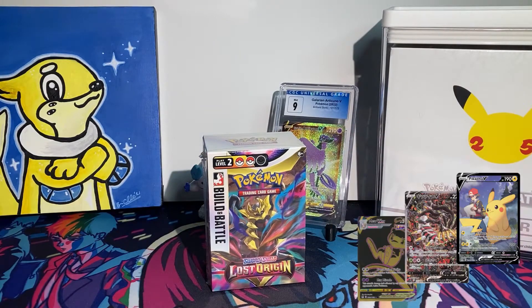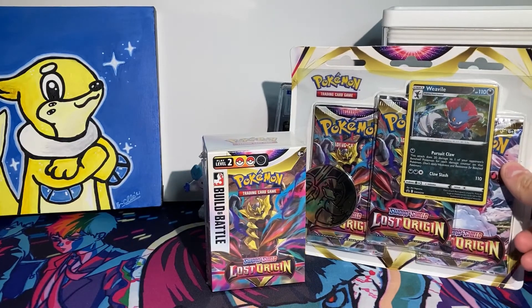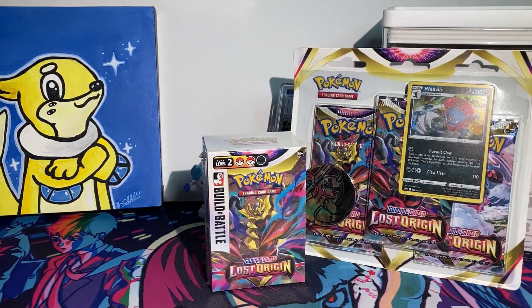We're hunting that Golden Mew, the Pikachu V from the Trainer Gallery, and if we could hit that alt art Giratina, I'd lose my mind. But we're pairing this box together with old reliable — a three pack blister. Hopefully we can get what we're looking for.